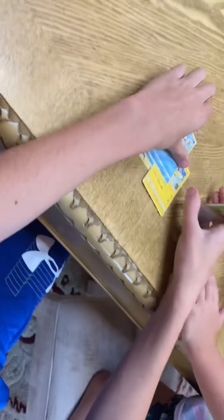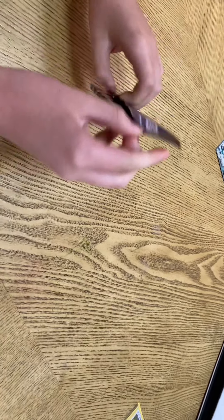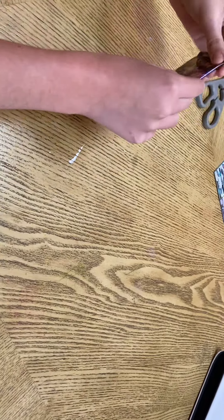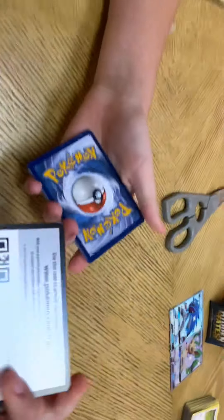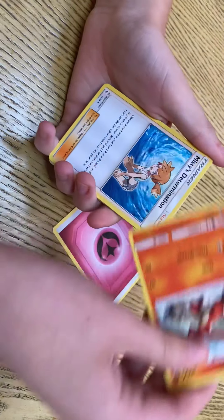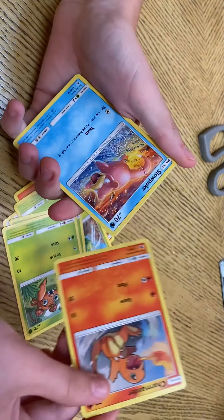Now it's my sister Emily's turn. I'm going to get the scissors. Here are the cards. Energy, Charmeleon, Misty's Termination, Caterpie, Paras, Charmander, Slowpoke, Psyduck, Eevee, and Jolteon.